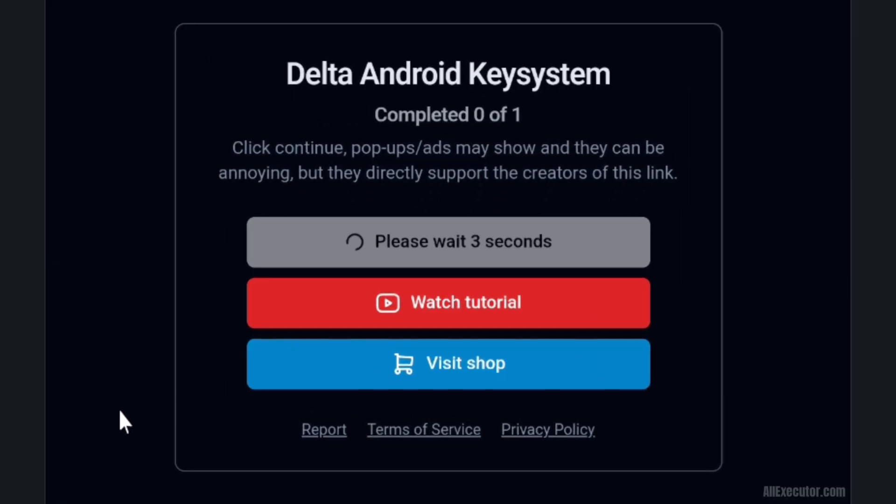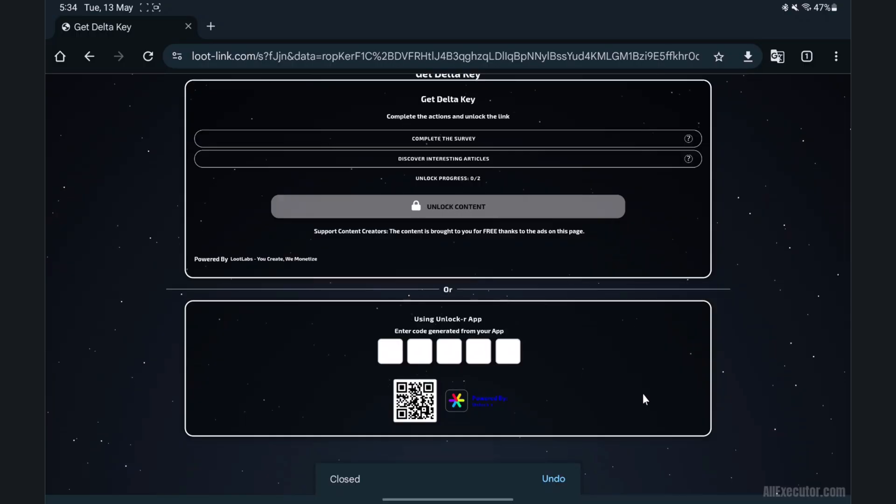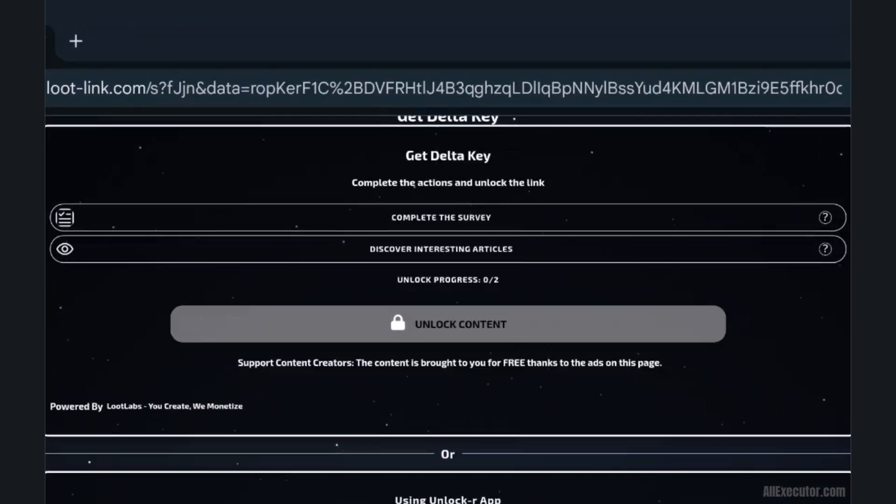Wait 5 seconds on the Delta Key system page, then click Continue. Cancel any unwanted downloads. Wait for the Delta Key page to load and complete the two tasks to unlock the Delta Key.